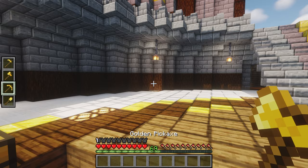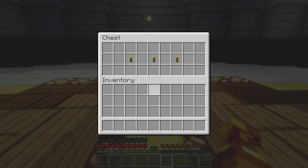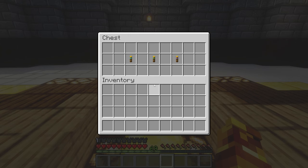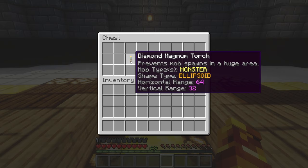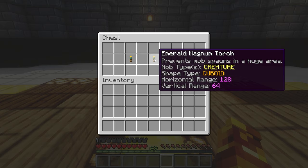This next mod is pretty brief — it's called Magnum Torch. All it does is add three different huge torches. The first is the diamond torch, which prevents monsters from spawning in a horizontal range of 64 and a vertical range of 32. The next one is the emerald torch, which prevents creatures like cows, pigs, sheep, and bunnies in a horizontal range of 128 and vertical range of 64.